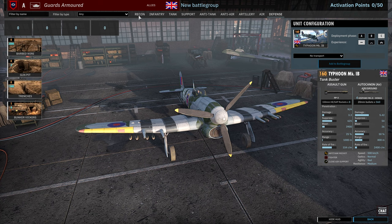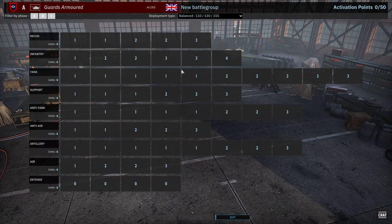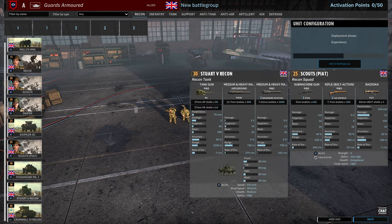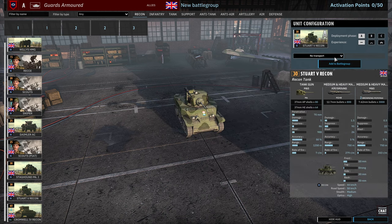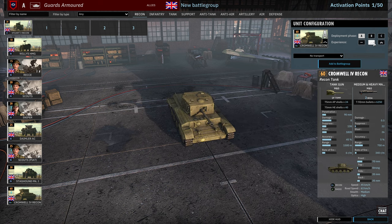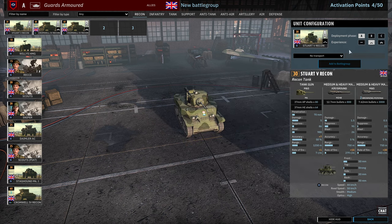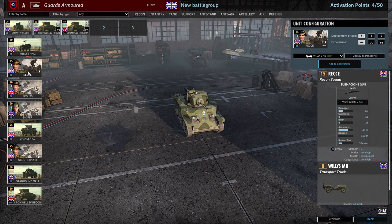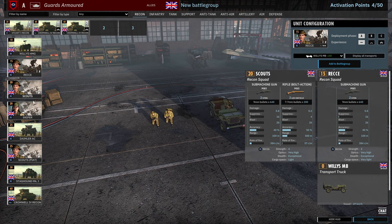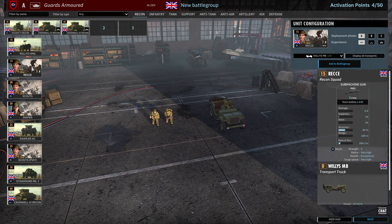And that is your lot for the Guards Armoured. Let's go ahead and put together a quick deck. Starting in the recon tab, I'm probably going to opt for the Stuart 5 Recon — the .50 cal on this is going to make it pretty good. I'm also tempted to bring in some Recon Cromwells with high veterancy. And then I might just bring in some Recce so we have a few two-man squads to dot around.